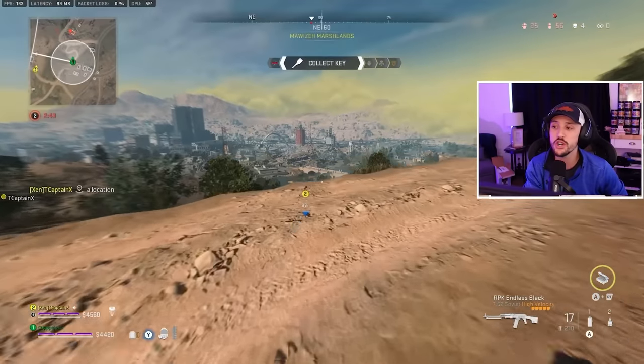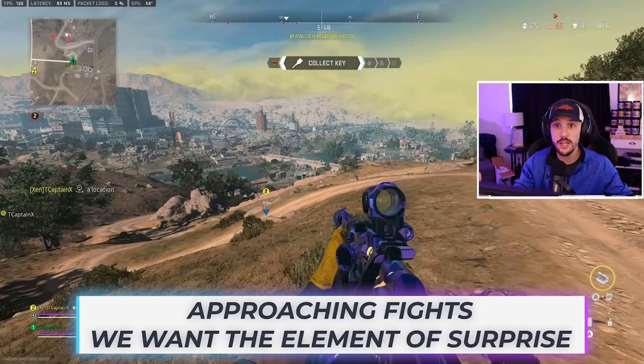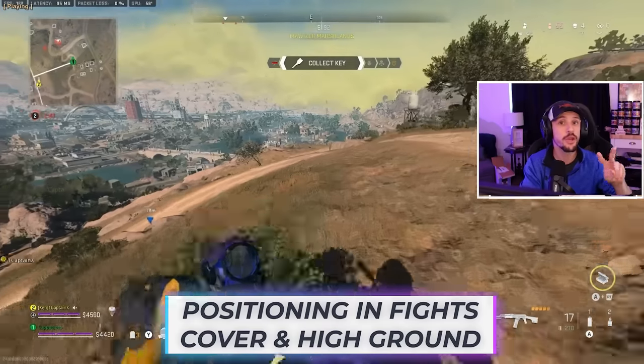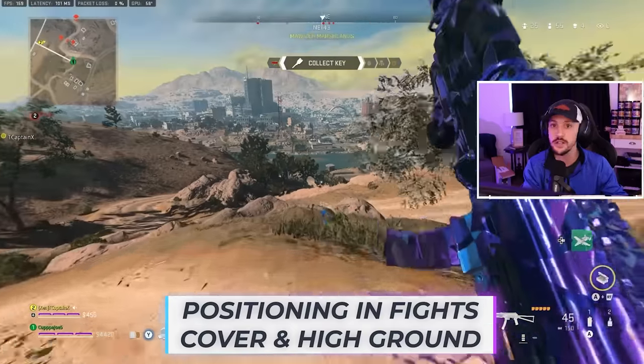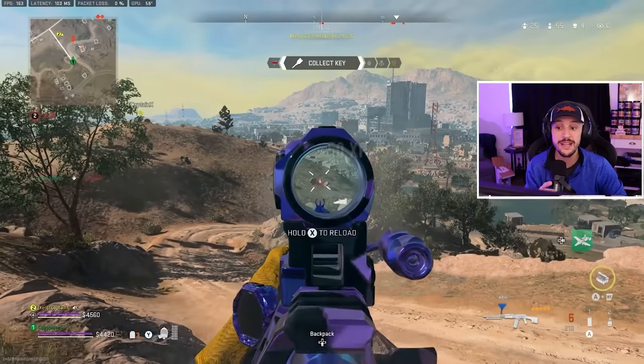So we're going to go ahead and push here. When we talk about approaching a fight, the number one thing I want to do is keep my element of surprise. If we can get a down and a thirst quickly and take an enemy out of the fight, that's obviously going to give us a pretty big advantage. That element of surprise is crucial. When we talk about positioning, I'm looking for two things: number one is your cover — if you get caught out in the open, which you're going to see me do here and then correct, you're in a really bad spot because you can get cross-fired. And we also want to think about high ground. Right here we're able to get that initial knock.